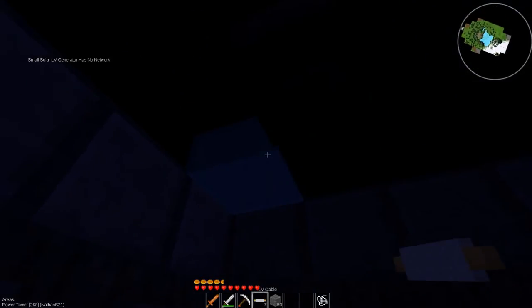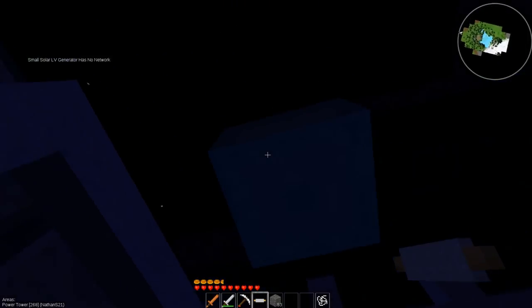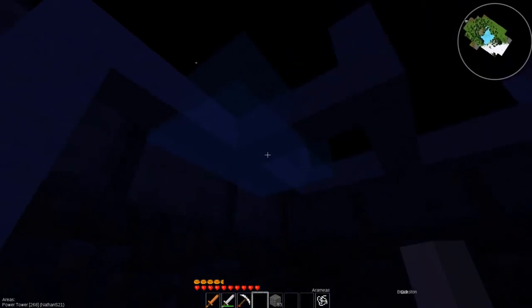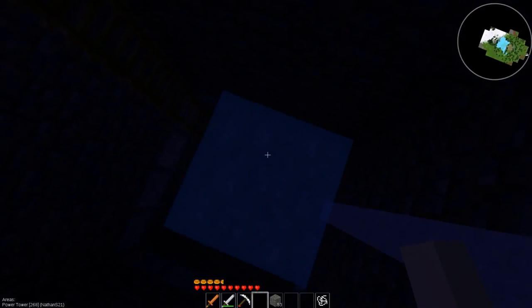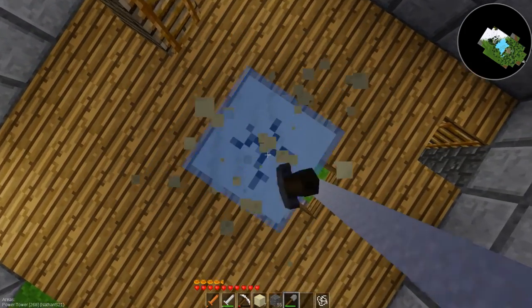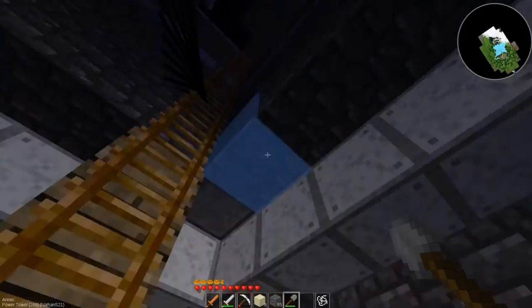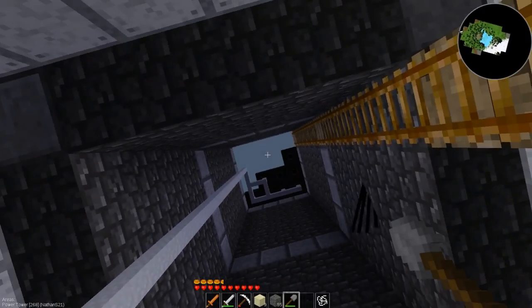I've got some of this wired up. It says idle — that's fine, that is perfectly fine. Where's my shovel? Don't have a shovel, of course I don't — that would make sense. What I'm going to do is put a platform up there at some point, and the platform will pretty much allow me to reach the solar cells and have a safe floor to walk on.